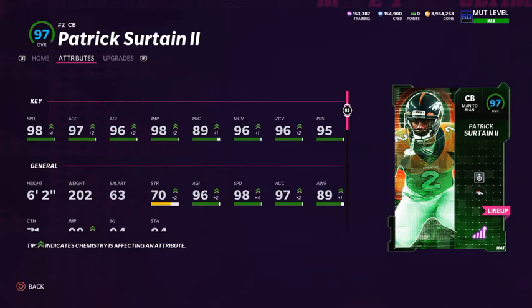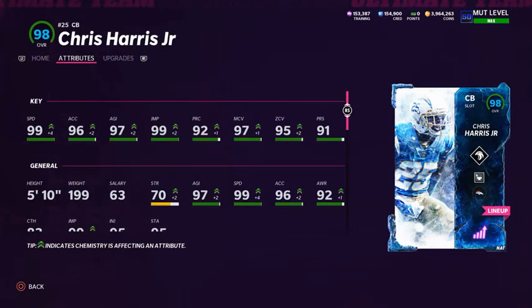For cornerback two I'm using Patrick Certaine. He can only get to 98 speed, but I use him as my other outside cornerback because of his height - he's six foot two, and height is essential for outside corners to avoid getting mosse'd. He's got 98 speed, 97 acceleration, 96 agility, 98 jumping, 89 play rec, 96 man coverage, 96 zone coverage, and 95 press. He has the 94 Team of the Week card powered up to 95, sitting at 97 overall with strategy cards and theme team boosts.